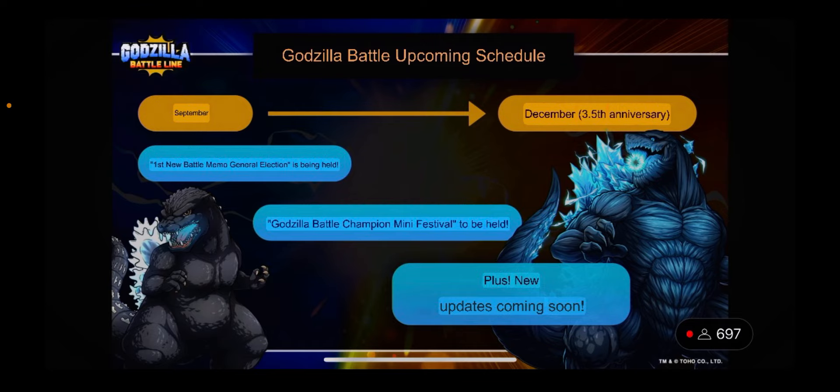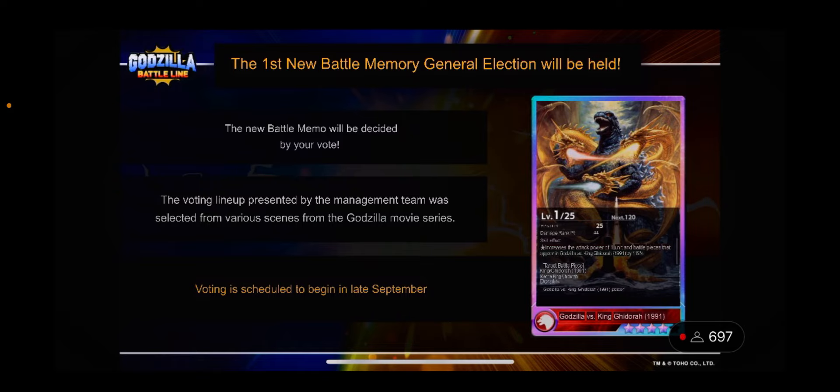The end-of-year roadmap runs from September to December — which is also the three-and-a-half-year anniversary. Highlights include the first new Battle Memory General Election, where instead of voting for a unit, you vote for cards. The voting lineup was selected from various scenes from Godzilla movies. Voting likely begins in late September. I'd guess the top three cards get added, since they normally release three new cards per half-season. I'm super excited — and if there's a Godzilla 1998 card, that's my vote.